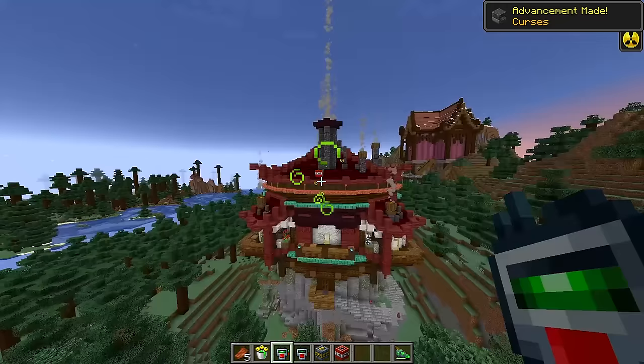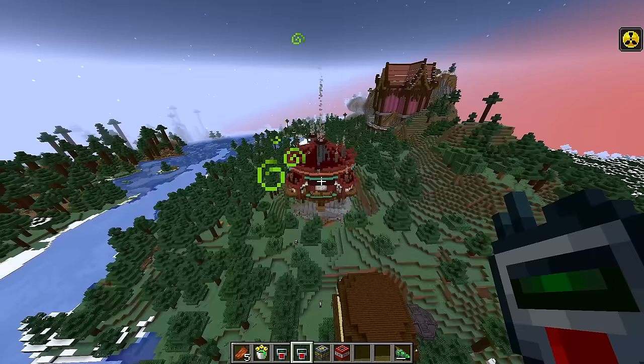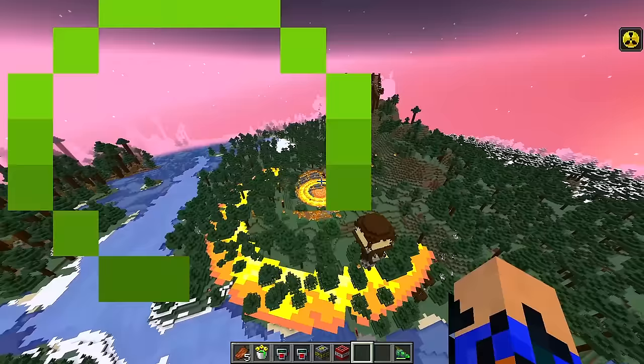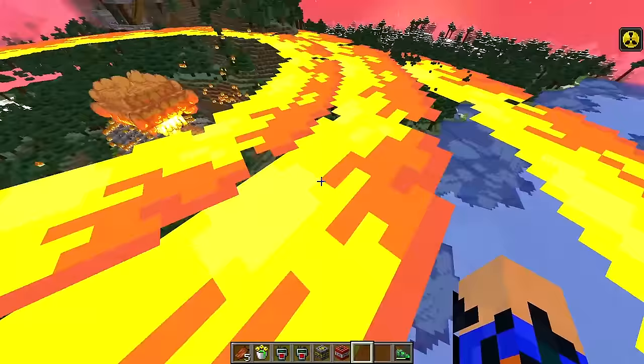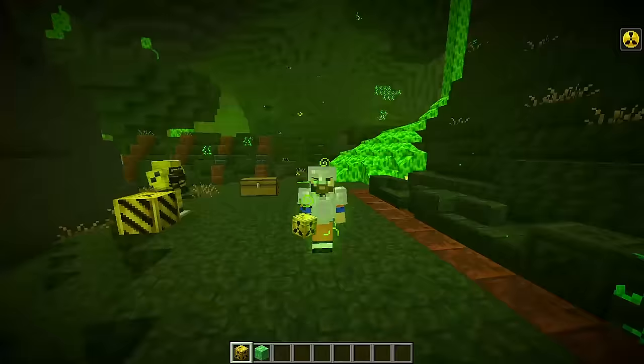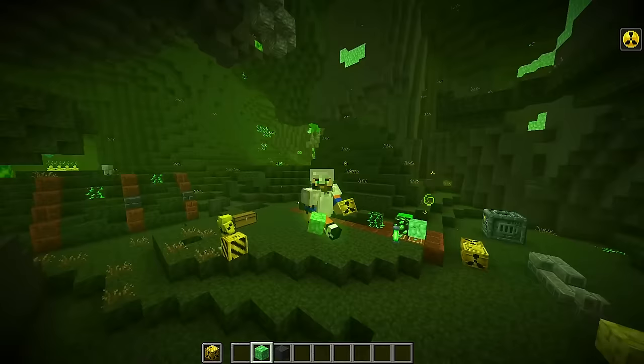The remote detonator grants the ability to detonate any type of TNT from a distance away. It is way more useful when used on the nuclear bomb, which has a blast radius far bigger than the other explosions — when it explodes, it leaves behind a giant crater and gives the irradiated effect to anything that survived. In the config, blocks destroyed by the nuke drop on the floor, making it a good way to farm items. Also note that simply having waste drums or unrefined waste in your inventory is enough to give you the irradiated effect.